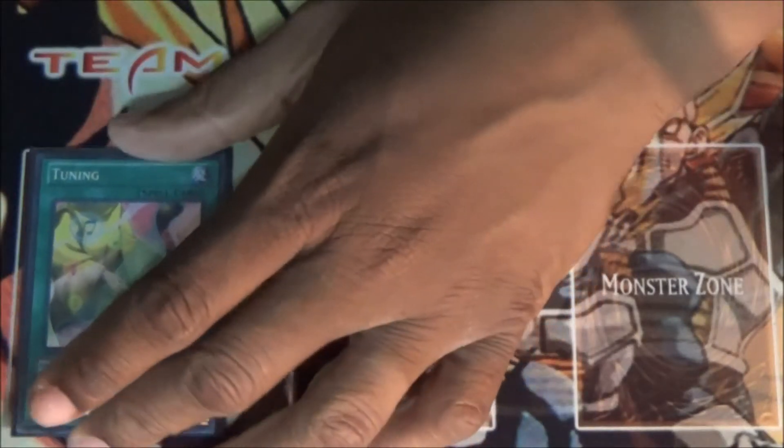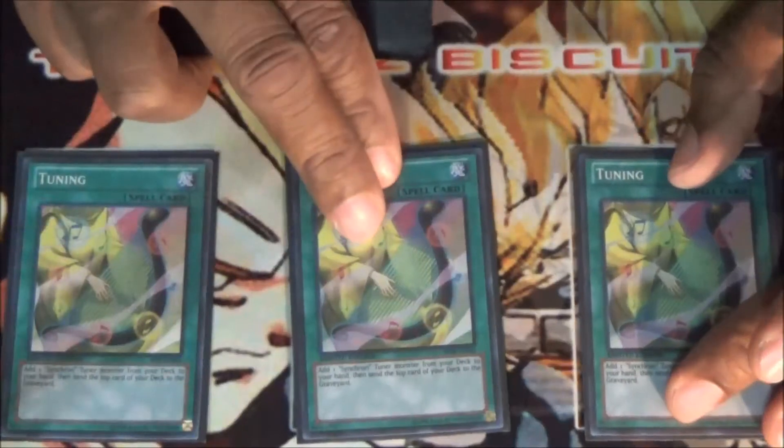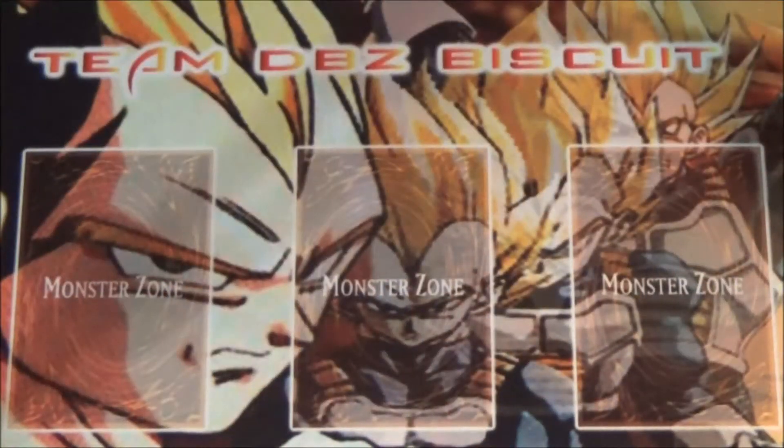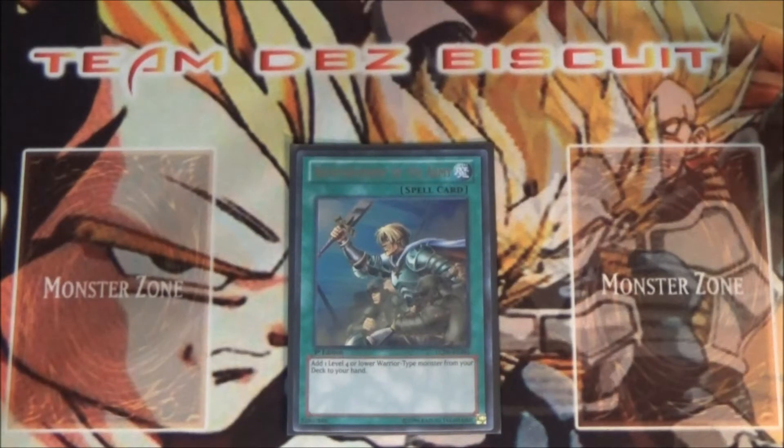For spell cards, I run three Tuning — I want to be able to get to my Synchron monsters as fast as possible. It helps to mill off the top of the deck and keep going with those good plays. I run one Reinforcement of the Army to make sure I get that Armageddon Knight when I need it, or even my Doppel Warrior or Jump Synchron.